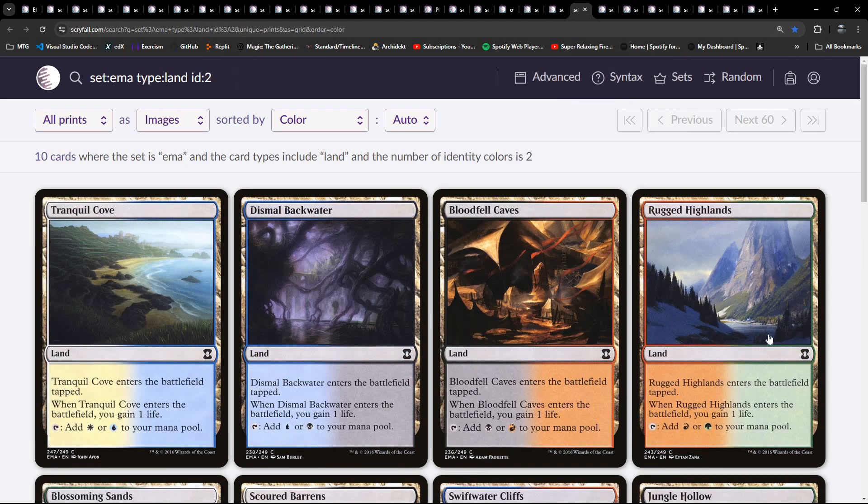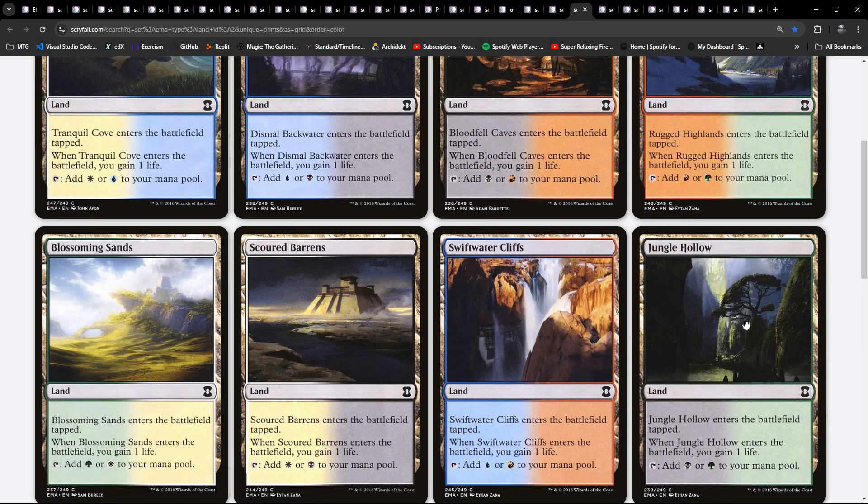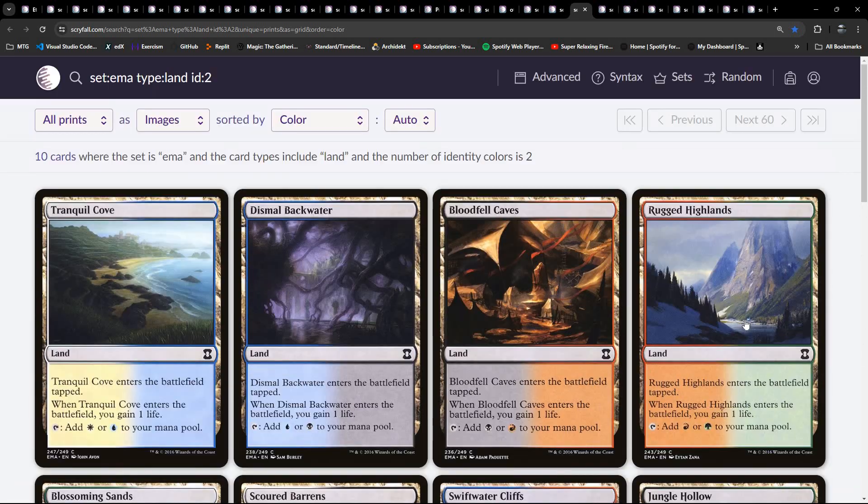You probably saw it already when we scrolled through at the start - yeah, ten of these life-gain tap lands at common, so pretty handy. In other sets they put the dual lands in the actual basic land slot to make sure you had access to mana fixing - they did that for one of the Return to Ravnica sets. But this, as we've said, had no basic land slot, so these were just mixed in with the commons.